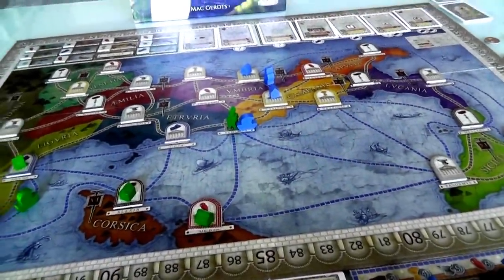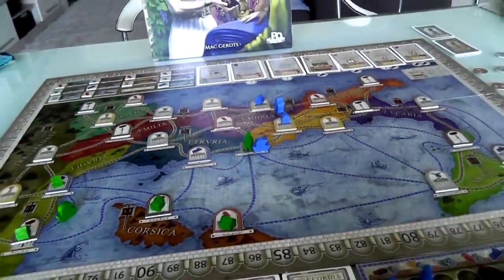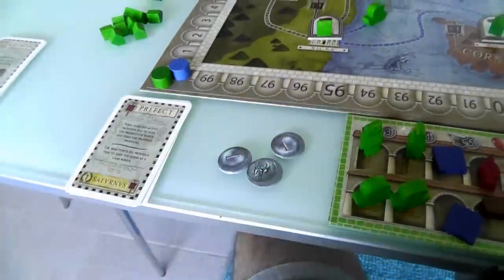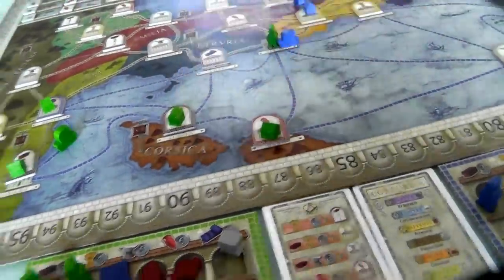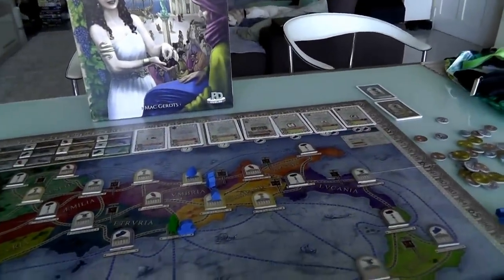I could predict it won't be too long before she plays her Farmer card, so she'll get production out of both those farms. My turn. I've already moved and done my Prefect. I have another Prefect - I could generate in Corsica and get some more stuff, but I'm running out of space. I think it's time to use some of these goods and get some cards like Jen has. So I am going to play the Senator.